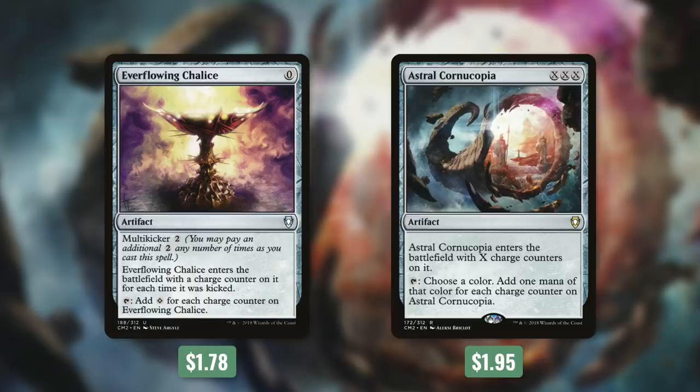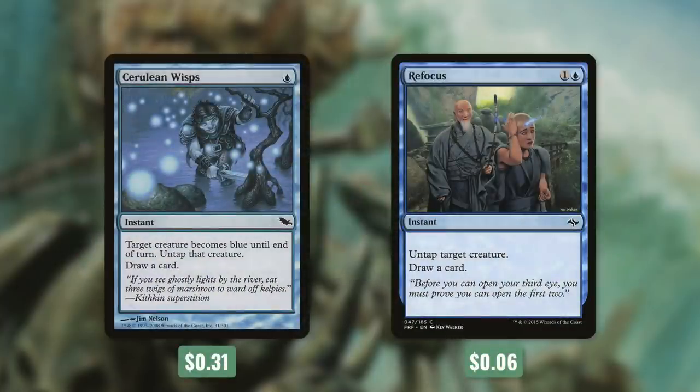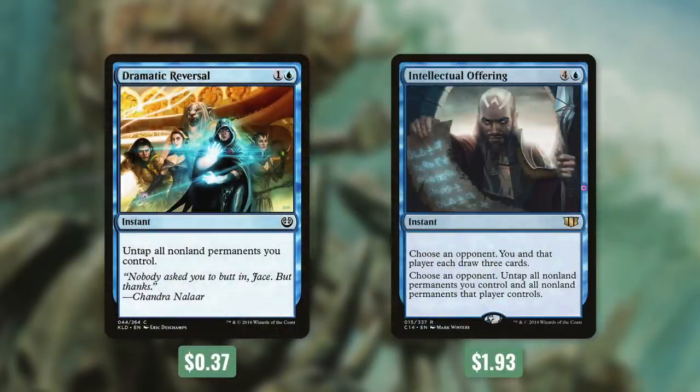After we've ramped and gotten our commander out, it's time for tactic number two: Turn to Starboard. First up, there's Cerulean Wisps and Refocus, which are going to untap our commander and draw us a card. Our commander's ability might seem underwhelming at first, but being able to untap and get extra value out of that ability can really add up throughout the game. So we're also running Dramatic Reversal and Intellectual Offering. Dramatic Reversal is going to untap all non-land permanents we control. Intellectual Offering says choose an opponent — you and that player each draw three cards, then untap all non-land permanents you control and all non-land permanents that player controls. So these will untap all of our non-land permanents, including our commander, our mana rocks, other creatures, and other things too. Once we're set up properly, these can lead to some really explosive turns and set us way ahead.